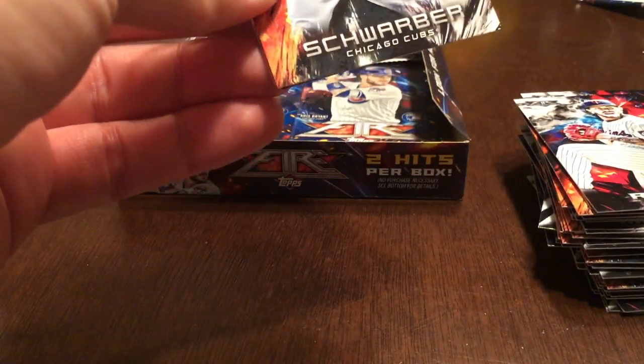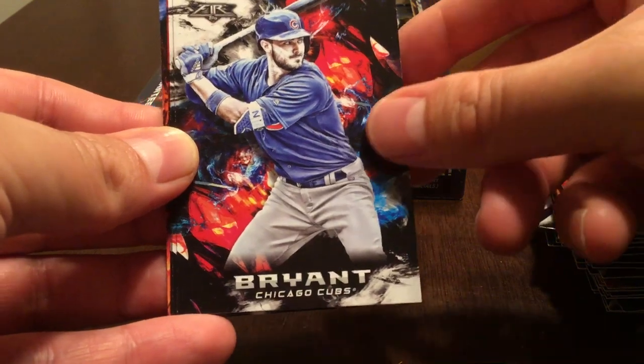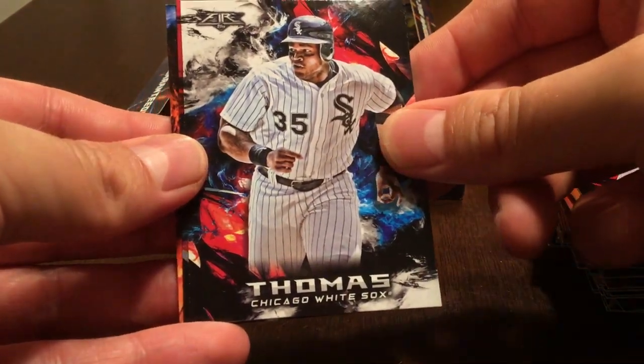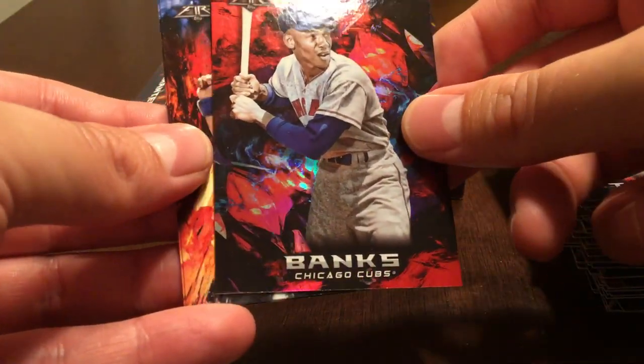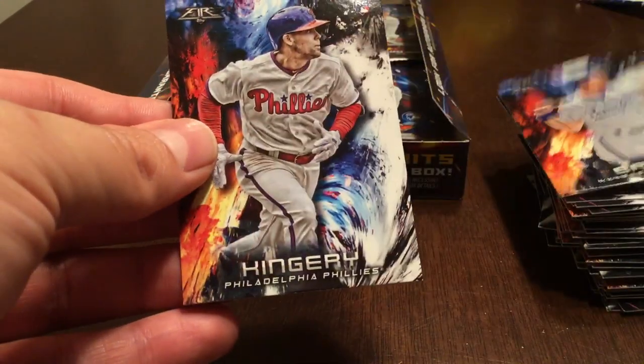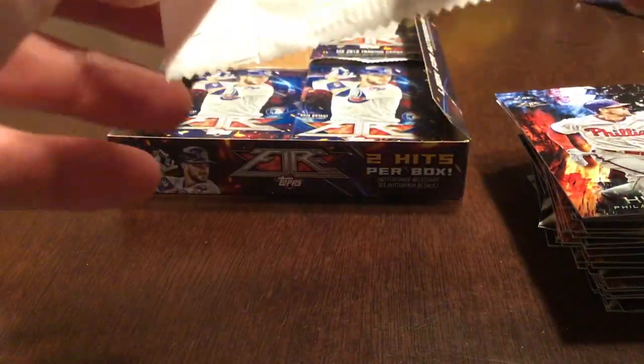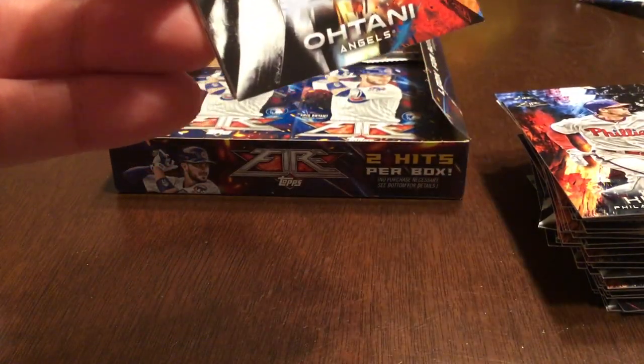Kyle Schwarber, Chris Bryant, Frank Thomas, Ernie Banks — that one is the red Flame parallel. George Brett and Scott Kingery rookie card. I still haven't seen an Ohtani in this box, still looking for Ohtani, even though there's news he could be out for a while if he needs to have Tommy John surgery.